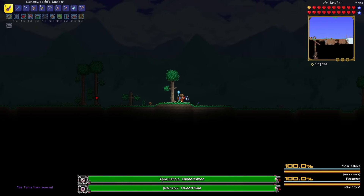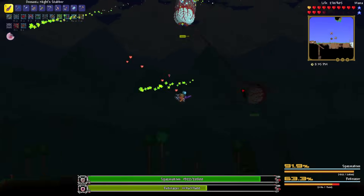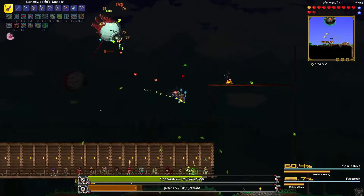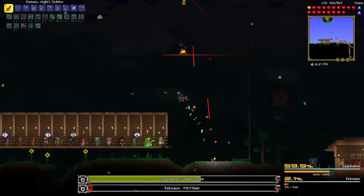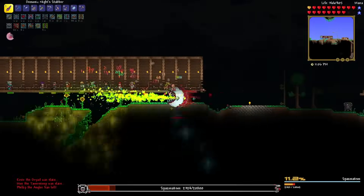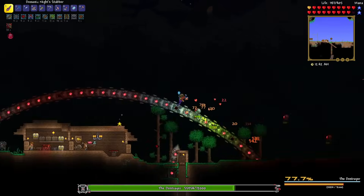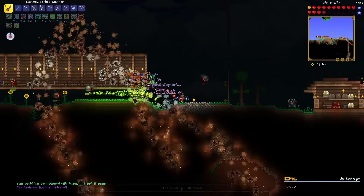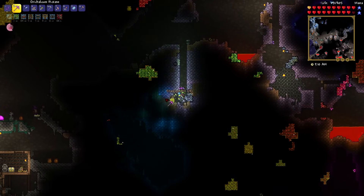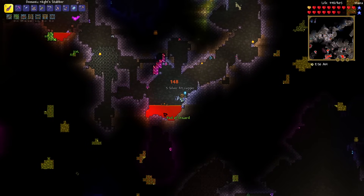At nighttime I decided to fight the Twins first instead of the Destroyer or Skeletron Prime. The Twins kind of run away from you like Cryogen does, so it's not easy to stab them. I had to heal from the nurse once or twice but barely beat them on about 80 health. On the same night I then fought the Destroyer, which was much easier - I killed it much quicker. Now the world was blessed with adamantite and titanium. While venturing through the Hallowed, a chaos elemental dropped a rod of discord.